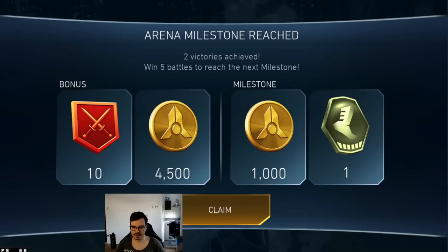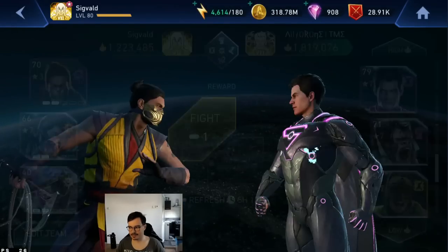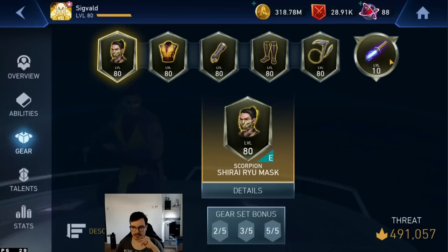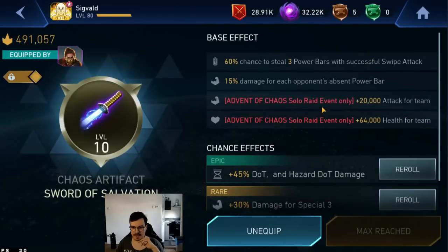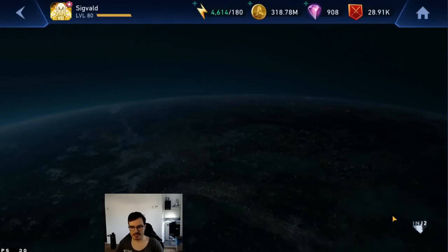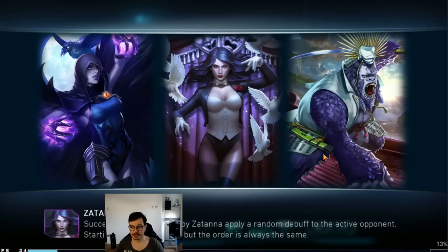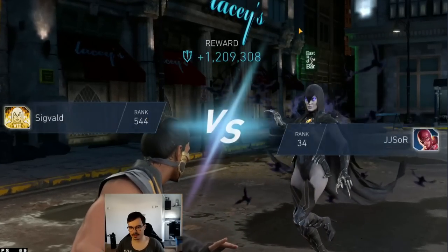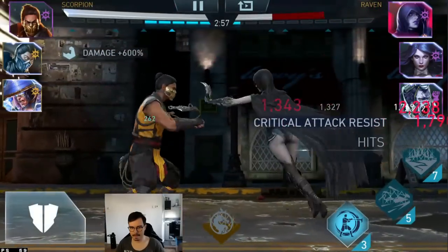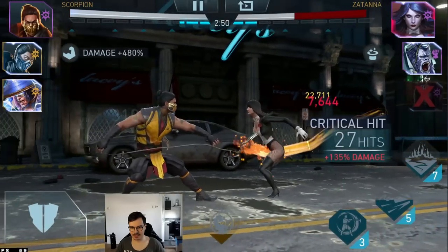I want to do that Shirai Ryu spear from range and see how that goes. Let me drop some survivability on Scorpion here. So I dropped the Sword of Salvation on him, which is going to be like Raiden's passive in terms of damage but a bit weaker, and it's going to power drain the enemy. The power drain on the enemy is not going to be because of Raiden — it's going to be because of the artifact on Scorpion. Just be aware of that. But this allows me to survive a bit better and do more specials.